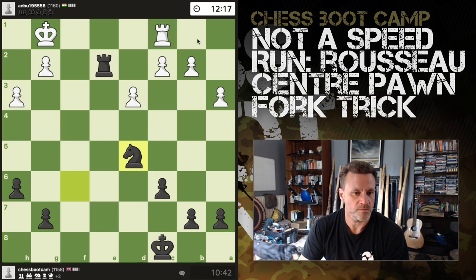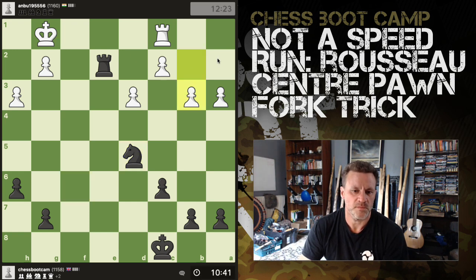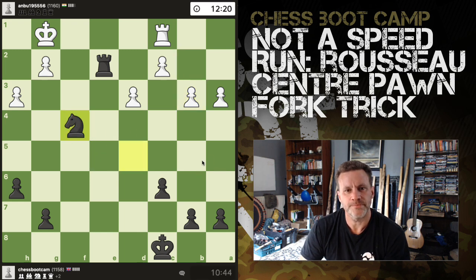His rook's going nowhere for now. What's he going to do — move his king, start pushing pawns? I reckon b3 — there you go, b3. That ain't working. I don't like that because it falls into a check and drops a pawn. Just one of the many attractive features of the Russo Gambit — the center pawn fork trick, or at least a variation of it.